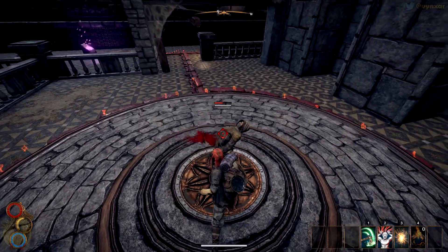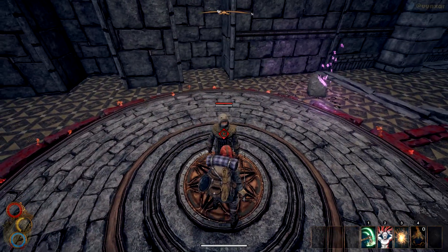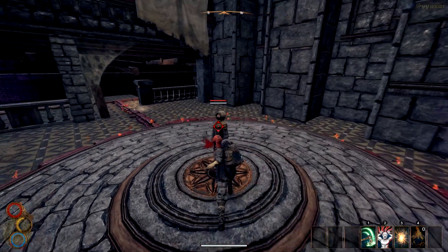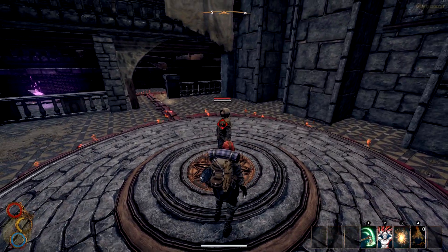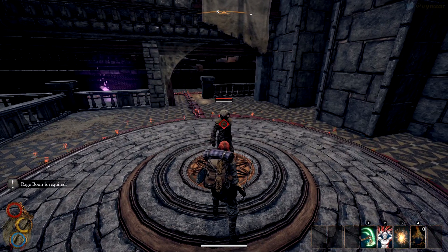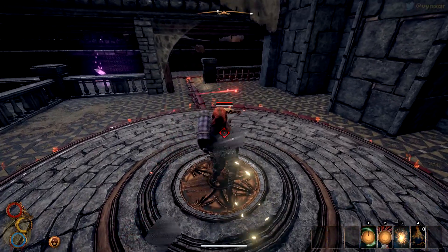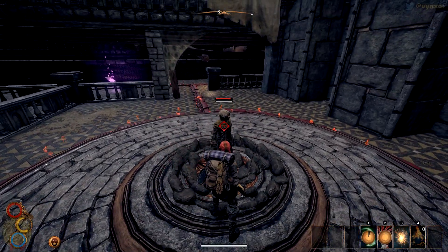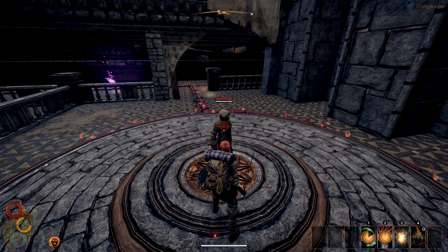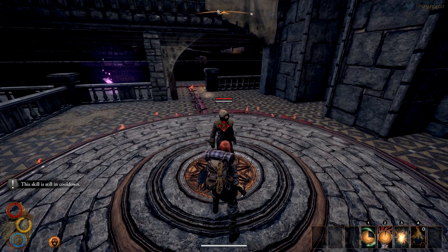I can protect myself but I cannot charge my attack. I've got what I think is a special ability — 'Rage boon is required.' I need to use combos to make it work. It was necessary for me to use the rage thing to make the attack with the axe on the shortcut bar. I've got also a fireball and probably an item on the fourth slot.